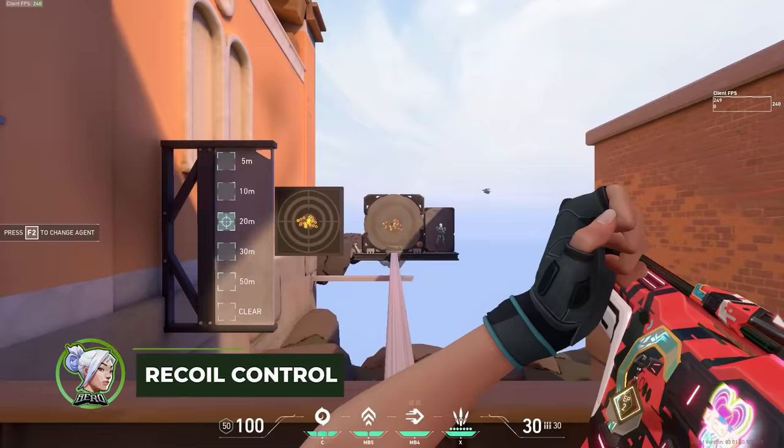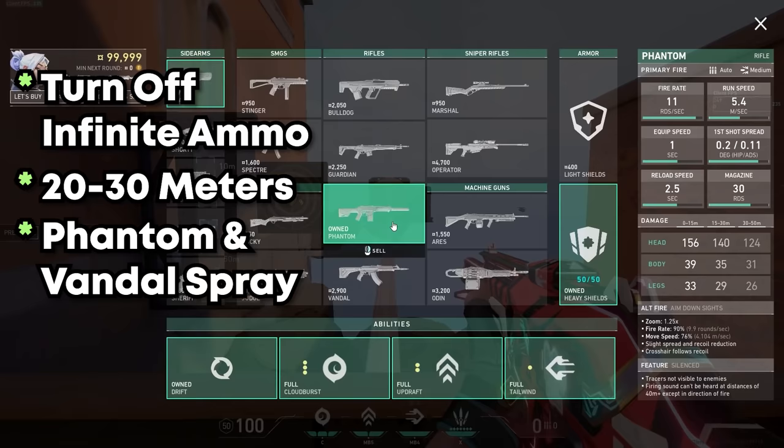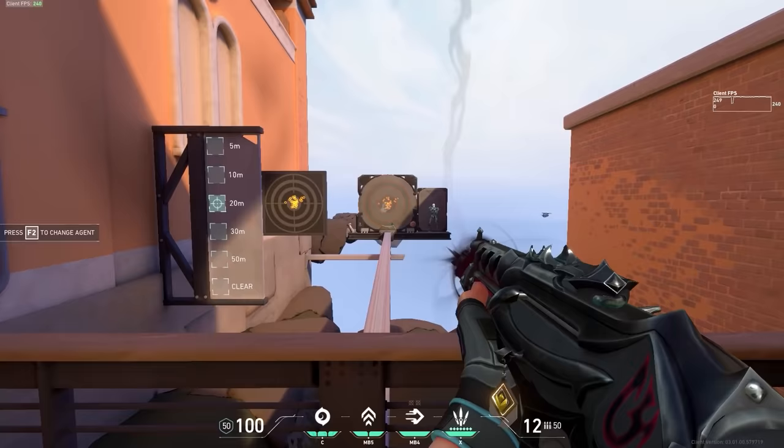Moving on to recoil control — this is the same as spray control and can be practiced literally anywhere on a wall or just in the practice range. I suggest turning off infinite ammo and going over to the recoil bot on the side. I usually do about 30 meters, but it doesn't matter too much. I keep doing full sprays on a target until I run out of ammo, then I switch to the Vandal and repeat the process. This ensures you don't whiff a 30-bullet spray on a guy standing still and should only take about two minutes to do. However, generally you shouldn't be spraying with rifles too much in the first place, so this is kind of like a backup plan in case you don't instant headshot them.